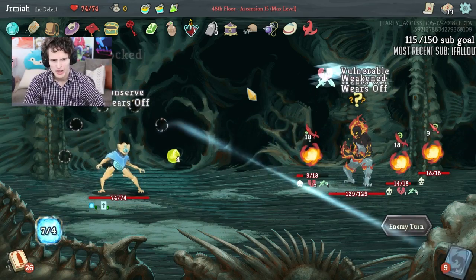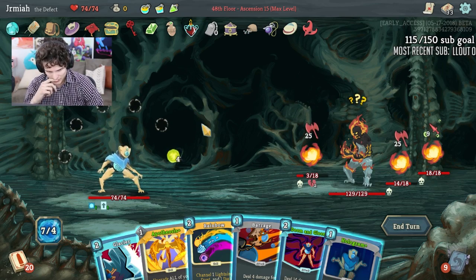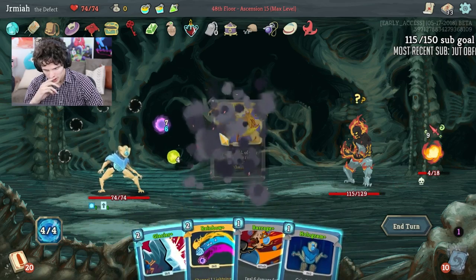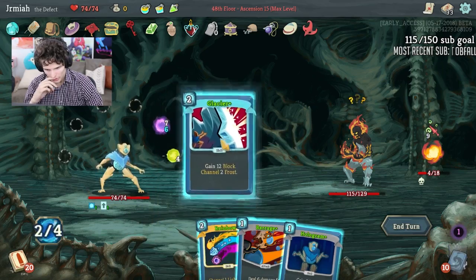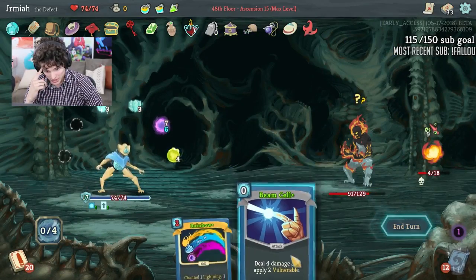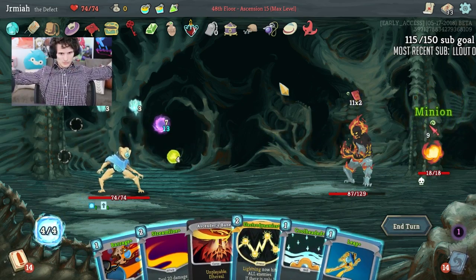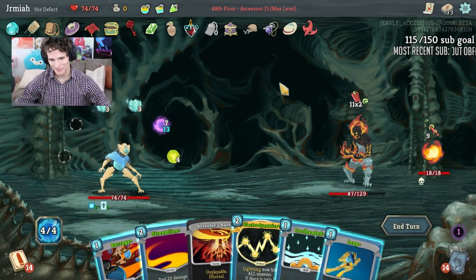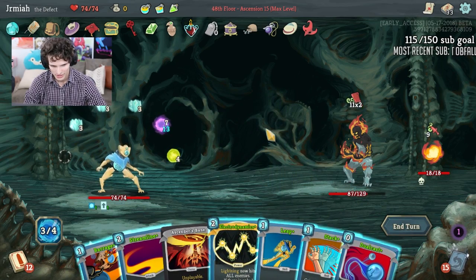I need Doom and Gloom here. Okay, there we go — we got it, top deck Doom and Gloom! Apotheosis! I'm going to use Barrage on this guy and Beam Cell this guy. I need to start taking fewer cards — I was on Prayer Wheel mode, getting offered so many cards it was hard to say no. Stack is massive — we're good here.